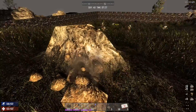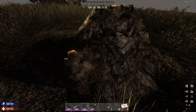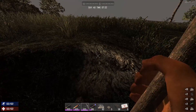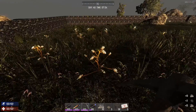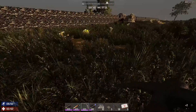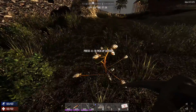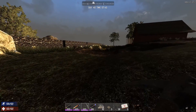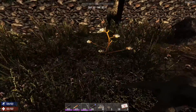There we go — beautiful. I need to start gathering these up to get seeds going, because it's going to take a lot of seeds to actually plant the field. I'm also going to do a small house garden right behind the house — that'll just be the regular kind of garden.